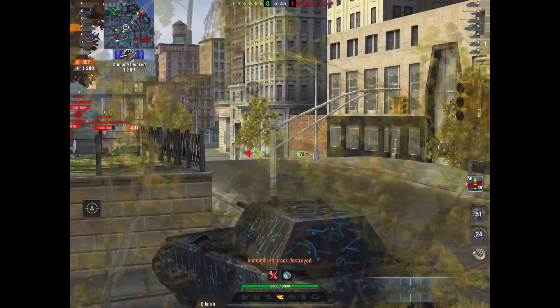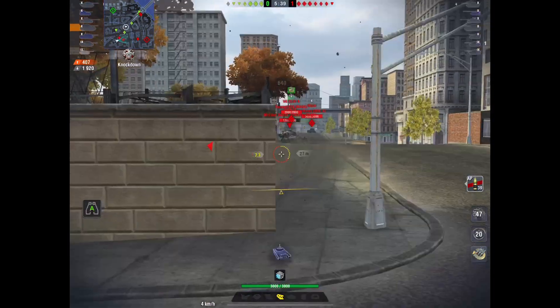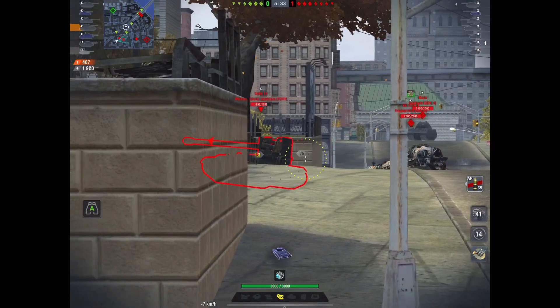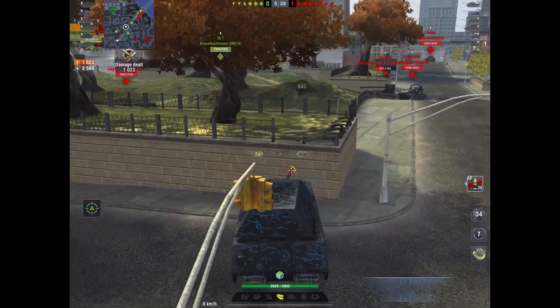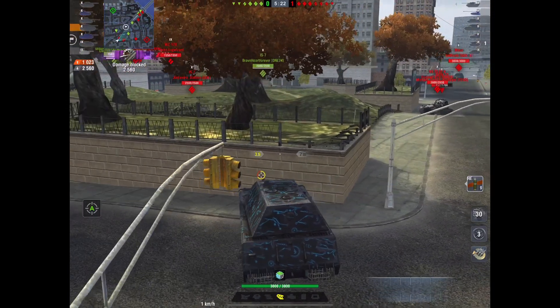The VK 72 realizes that and eventually gives it a shot unsuccessfully. Meanwhile Renee pounds the Grille. He's sitting here looking at the VK 72, a Grille, and a Maus all staring at him, trying to figure out how to manage this. I can't believe how well he works these angles — constantly rotating his turret, shoots the gun, tucks the turret back in, moves right in, and bounces another one. Already at 2500 blocked, a minute and a half into the match.